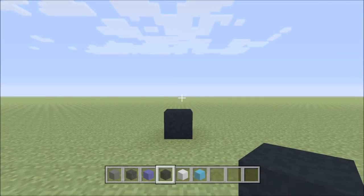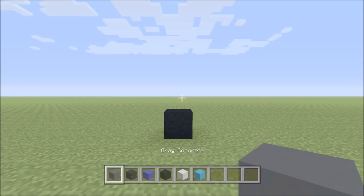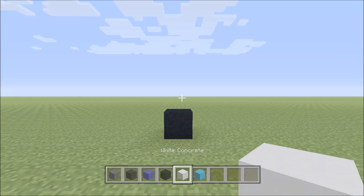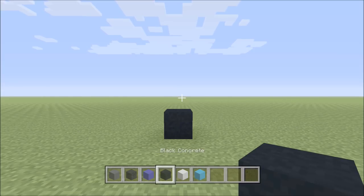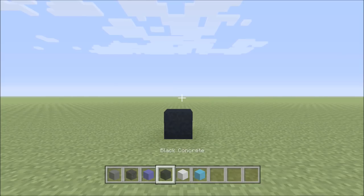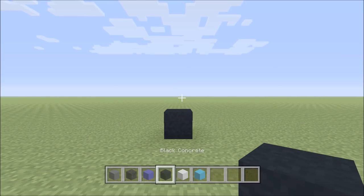All right, for this build we need a few different blocks. They are gray concrete, black wool, blue concrete, black concrete, white concrete, and finally light blue concrete. To keep the black concrete and black wool separate, we're going to refer to the black wool as wool and the black concrete as black.